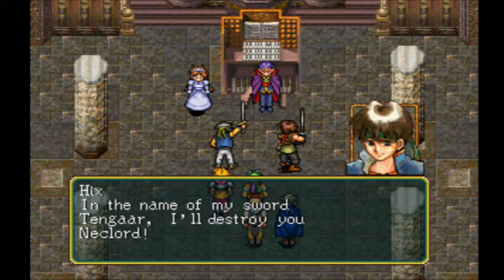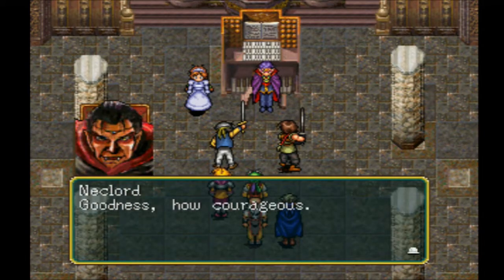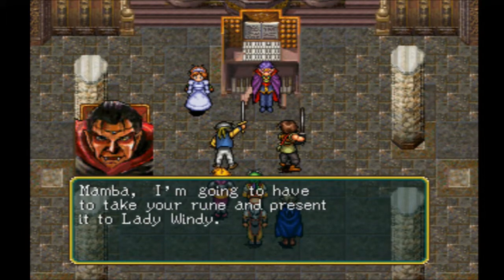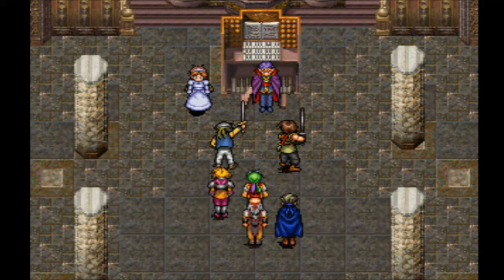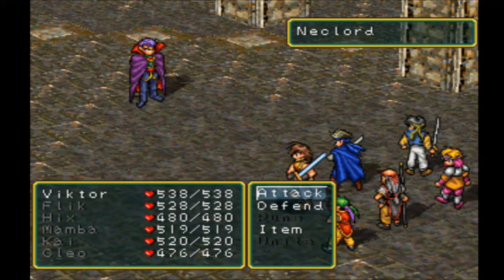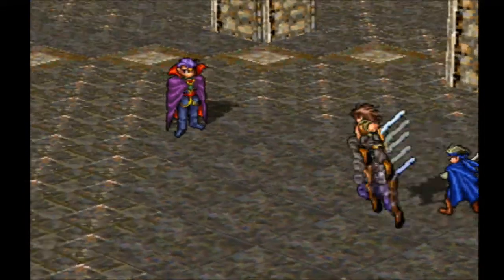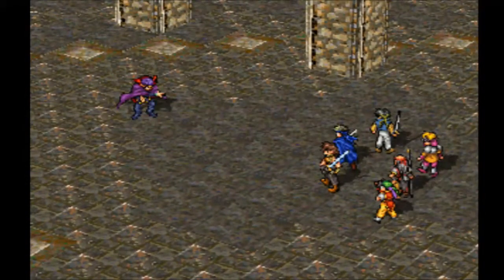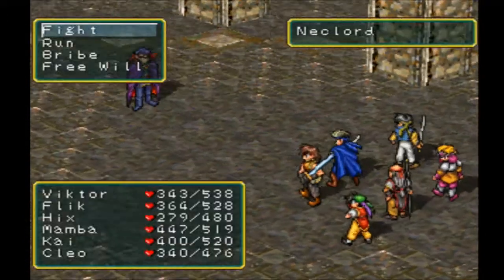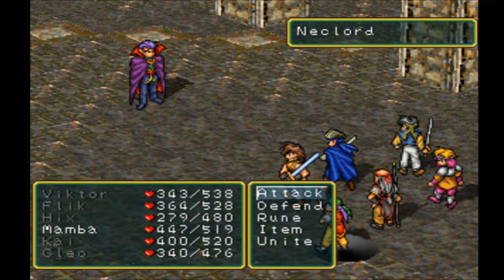We're ready to go. So now we're fighting Necklord. First thing we want to do is have Victor attack him. Everyone else needs to defend — we cannot actually damage him until Victor hits him. So make sure you do that. We've broken the protection spell; now we're able to actually do damage to him. He gets in a free attack, which is one of the things that makes him difficult.